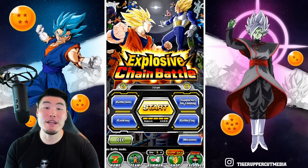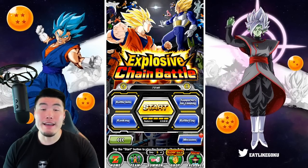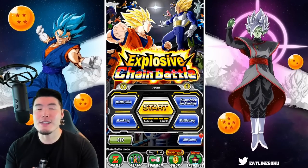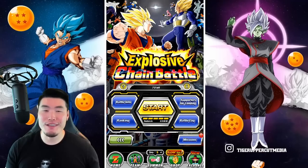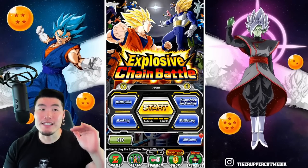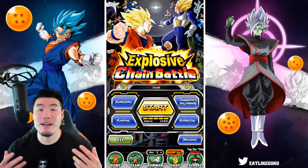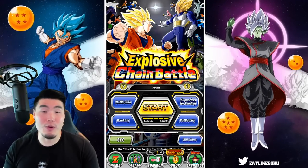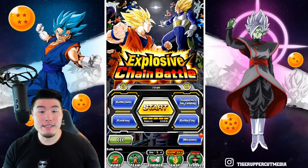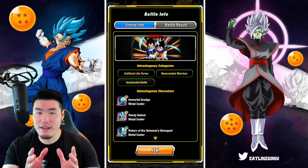Alright guys, so today we are going to be doing some explosive chain battle runs against the new Goku and Vegeta boss. And as always, the goal here is not to necessarily set a crazy high score, although of course I wouldn't mind that. But rather, all I want to do is set a respectable high score in the top 1% that'll allow us to reap all the rewards that come from that. So with that said, before we jump in, let's take a quick look at the battle info tab here to make sure that we're on the right track.